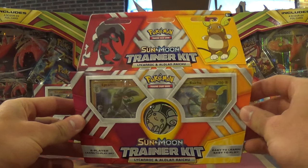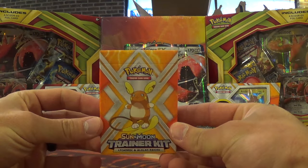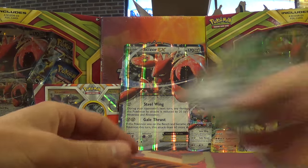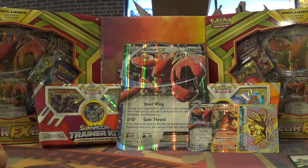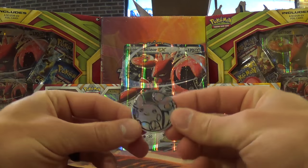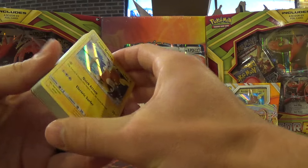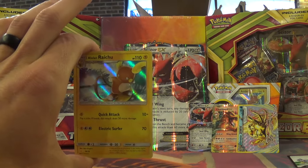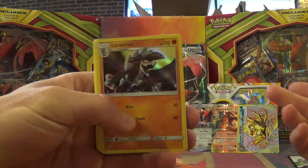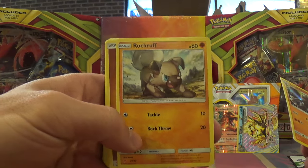Next release up, we have the Sun and Moon Trainer Kit for Lycanroc and Alolan Raichu. Trainer kits have two 30-card Pokemon decks. They come with one of these little boxes, some paper material, and you do get a code — more than likely it unlocks all that stuff, so it might be one of the few places you can get an Alolan Raichu right now. You get some damage counters and an Alolan Raichu coin, which I expect to be fairly popular. One deck features Alolan Raichu and the other features Lycanroc, which is good for those of you trying to run Lycanroc but don't want to pay $4 for a Rockruff, because it does come with a common Rockruff.